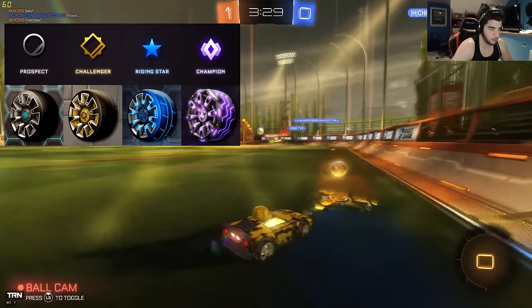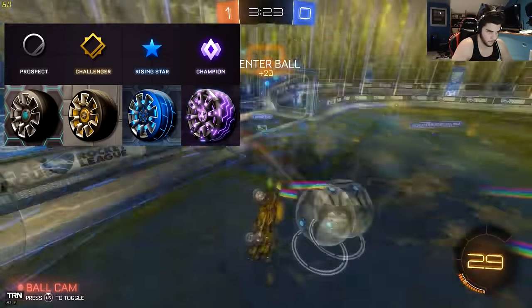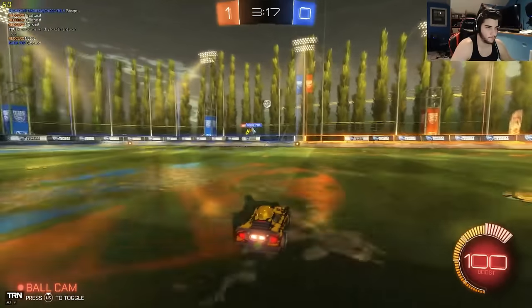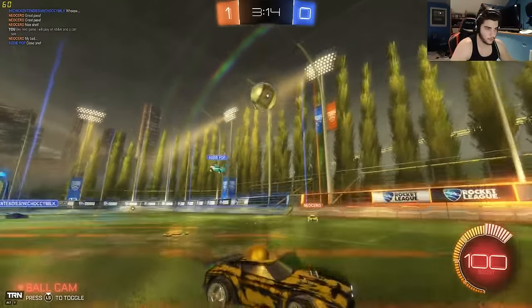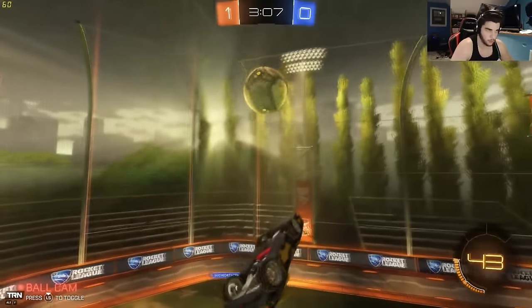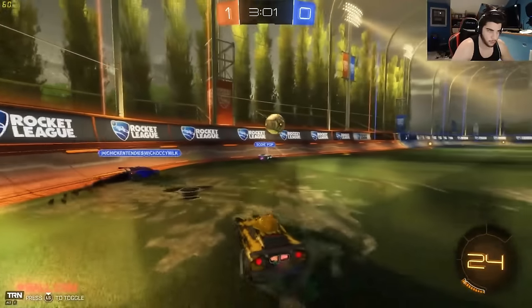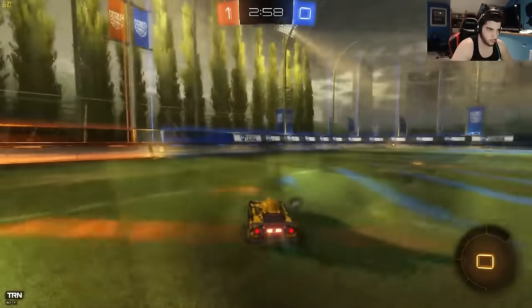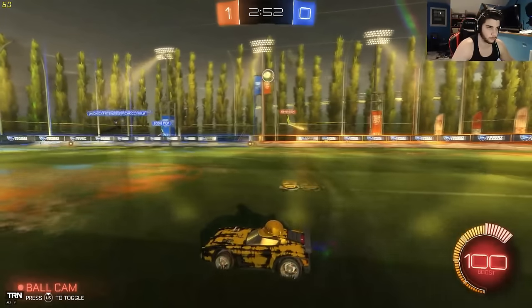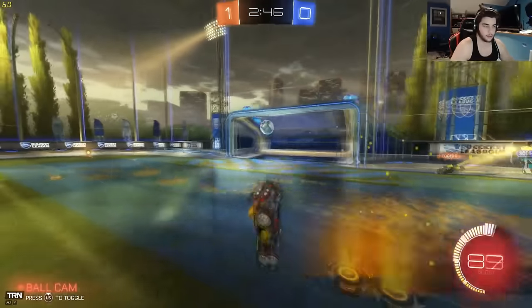Basically, Prospect 1 or higher you get the Prospect wheels, Challenger 1 or higher you get the Challenger wheels, Rising Star or higher you get the blue ones, and Champion or higher you get the Champion wheels. As per last season, if you reached Grand Champ at any time you will get the Season 3 Grand Champ title. Also, if you're Champion you get all of the wheels below it too — you don't just get the Champion one. I believe if you've been Champion at any point you get the Champion wheels; it's the same rule as Grand Champ.